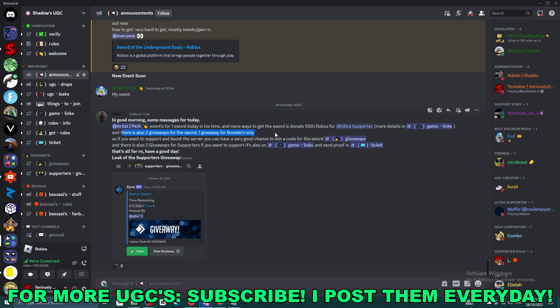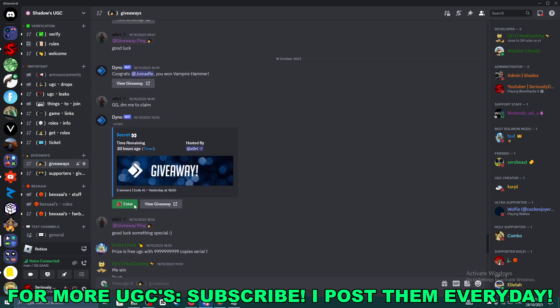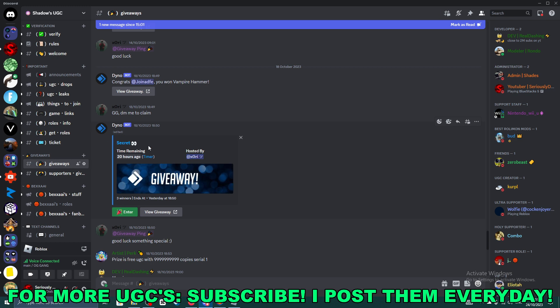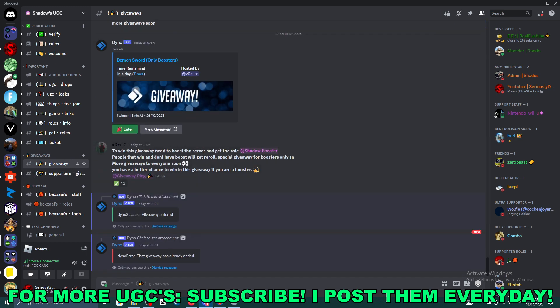There's also two giveaways for the sword — one giveaway is for boosters only. So go over to the giveaways part, go ahead and enter the two giveaways that are in here. One of them has three winners, so go ahead and enter the giveaways, and that's how you can get the UGC.